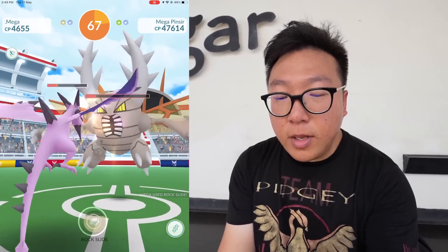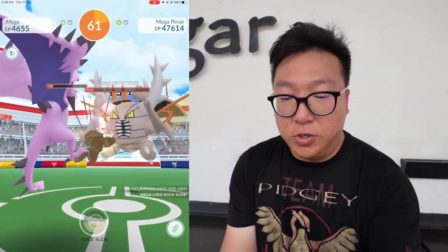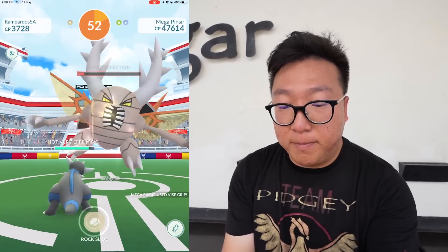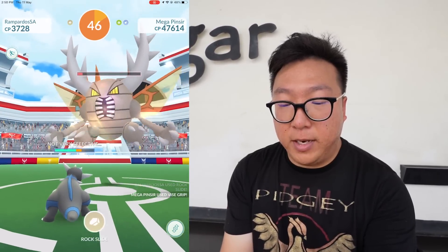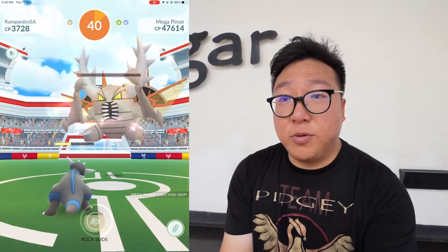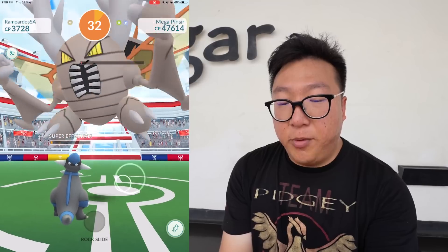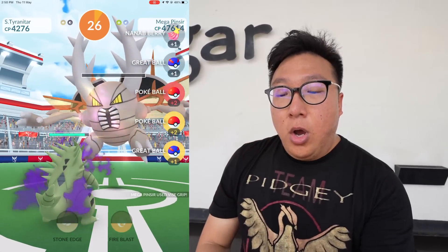Shiny Mega Aerodactyl is definitely the best rock type attacker right now and probably for the near future. Going relatively well — 60 seconds left. Come on Rampardos! I know you're more glassy than other rock types, but your damage is insane. Look at the amount of damage from Rock Slide! Vice Grip is not doing much because we resist it. A few more moves and we should be done.